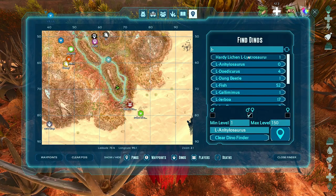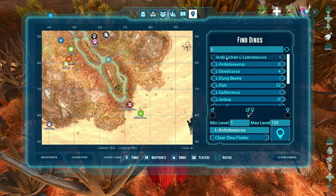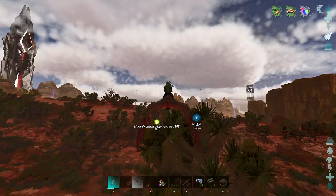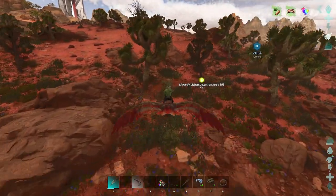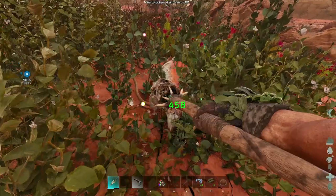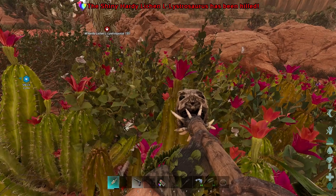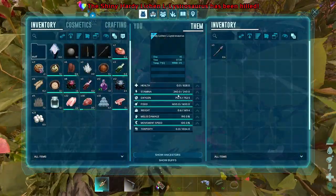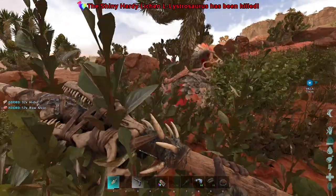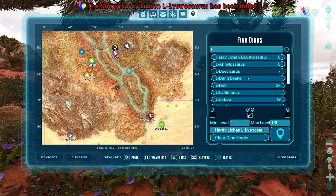There are Doedicurus - oh there's a shiny lystro! That's double because it's also a shiny. Let's go find it, hopefully there's nothing around. We've got soups and potions. Let's look in the body - we only got arrows on that one. It's more than what it would have been before. The lystro was kind of a bust, at least that one was.